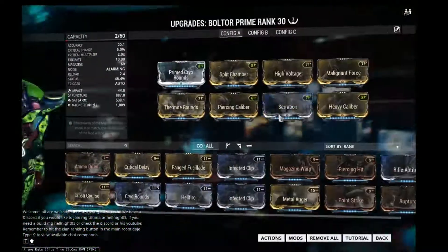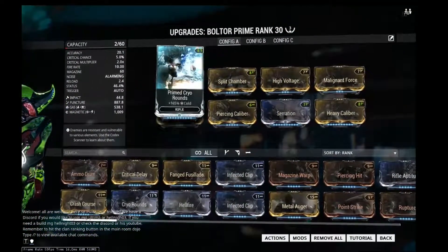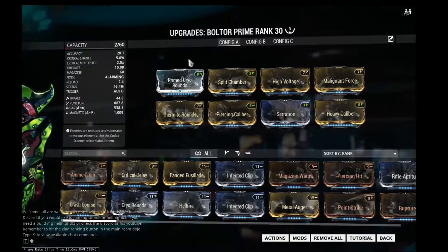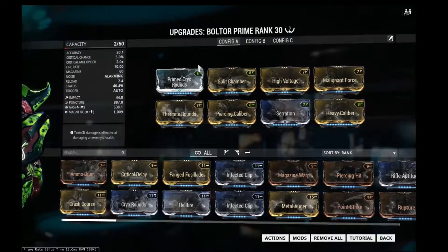Anyway, on with the Bolter. This is a 60-round clip automatic assault rifle that is status-based. It is a three-forma build. Let us begin.